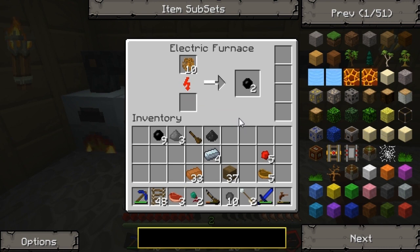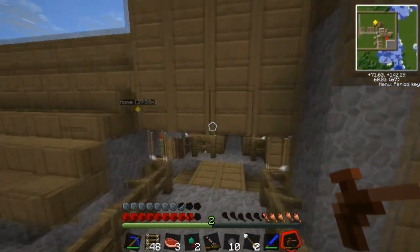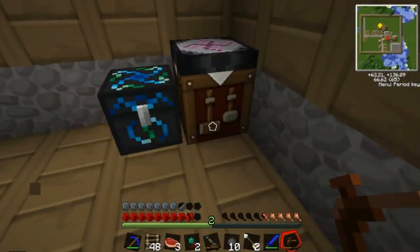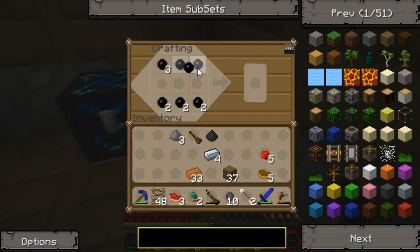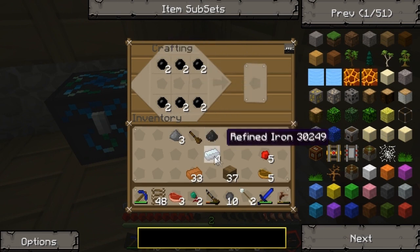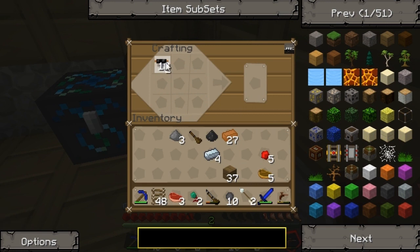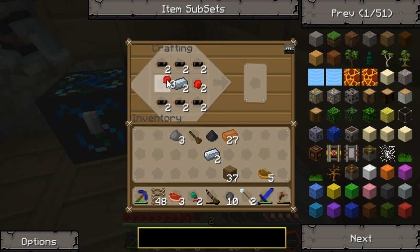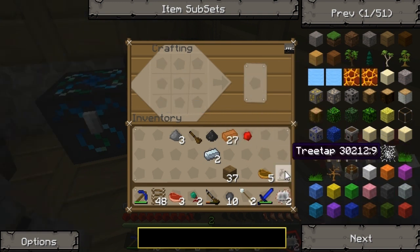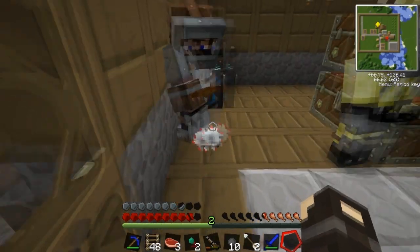I'm pretty much just watching it cook. How close are you to making that bat box? Kind of close — I need more wires. I have four rubber for you. I need to make copper wires so I can make the re-batteries. There's one piece — all you need is one piece of copper cable to make a re-battery, right? I gave you those four rubber. He's smelting more rubber in the electric furnace. The circuits are done!